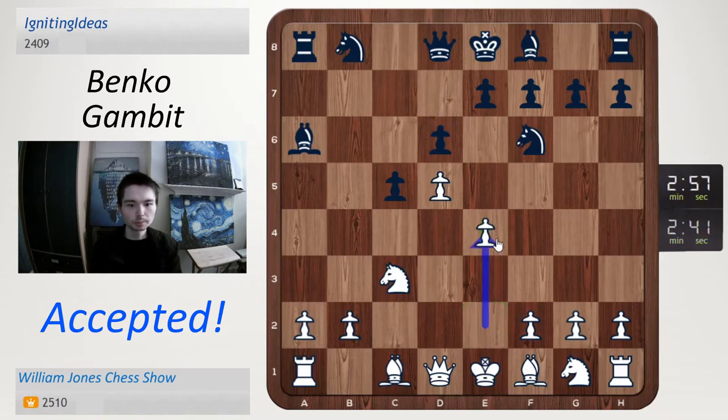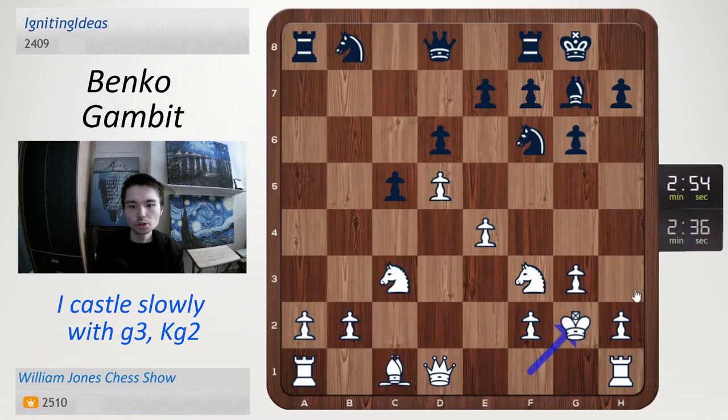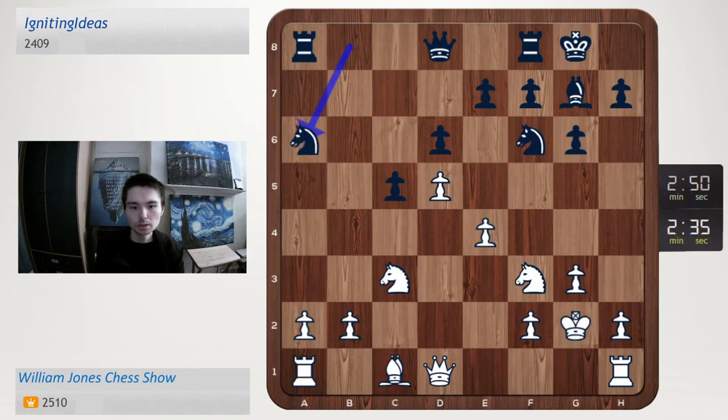e4, take, take, g6, knight f3, bishop g7, g3, castle, king g2, knight a6. Rook e1. Normally the knight goes to d7, but now queen b6. How to play this — that's the question.